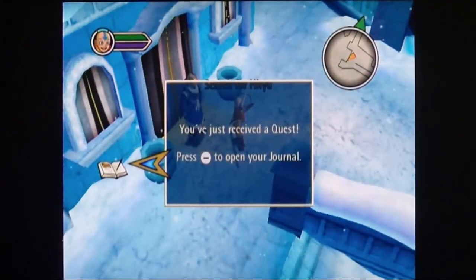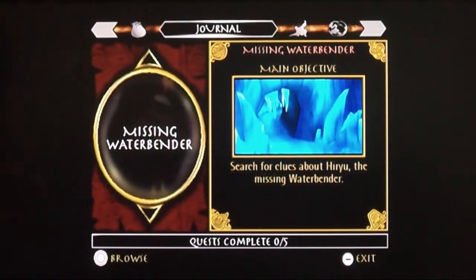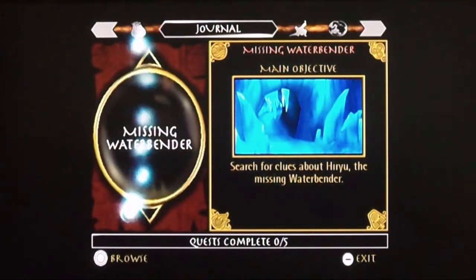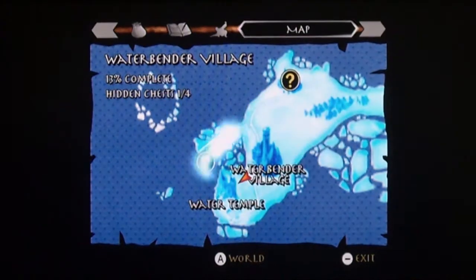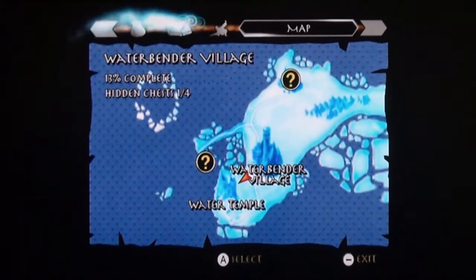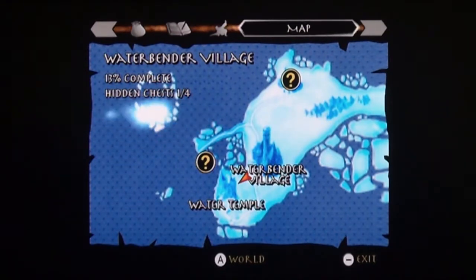The story starts out with a guy who's gone missing and you're going to go look for him. Your journal shows your quests, and if you have multiple quests you can look at them there. Up here are your bending moves. There's also a map where question marks are unexplored areas — finding those adds to your percentage complete. There's a separate percentage complete for each chapter. Hidden chests — like the ones you unearth with focus bending — count toward that, and there are four of them in this map.